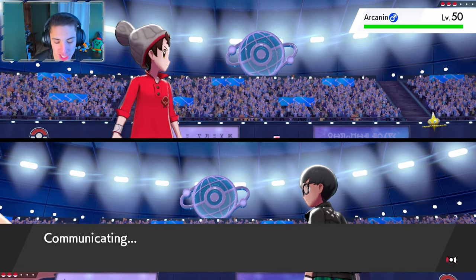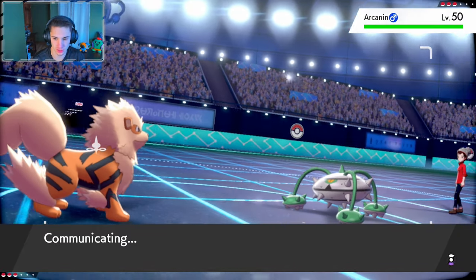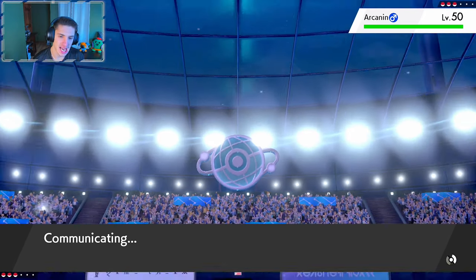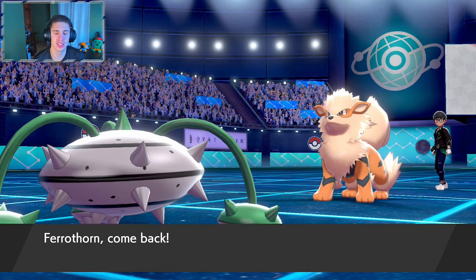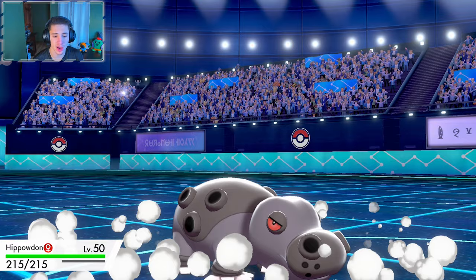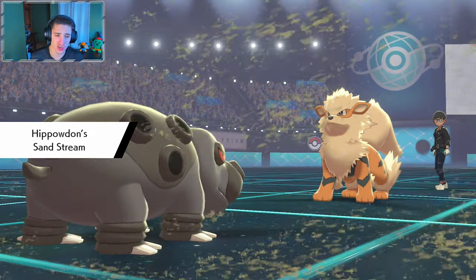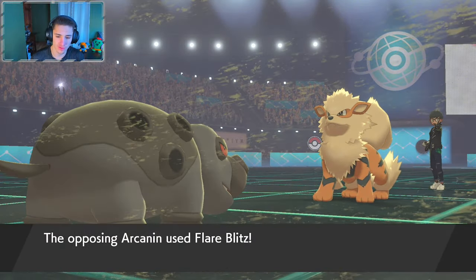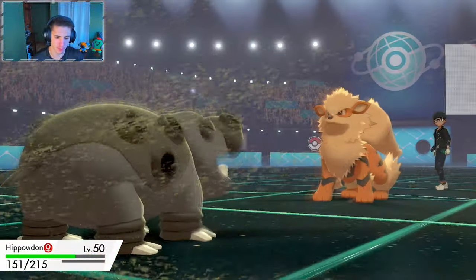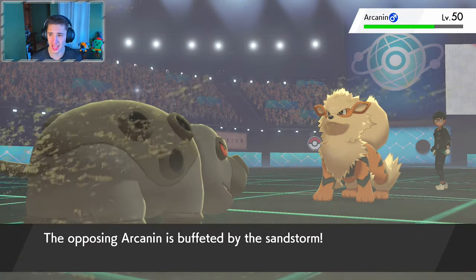Okay, we got a hard swap — that's the rules. Hard swapping into our rocky helmet Hippowdon, maybe drop an EQ on this bad boy. We do got a rocky helmet so this thing's going to hit us — probably with a fire move. Flamethrower is going to pop off here, we'll soak that up. Sandstream is going to pop off. I think I'm just going to drop stealth rocks — safe play is drop the stealth rocks because this thing is going to switch out knowing I'll drop EQ on it.